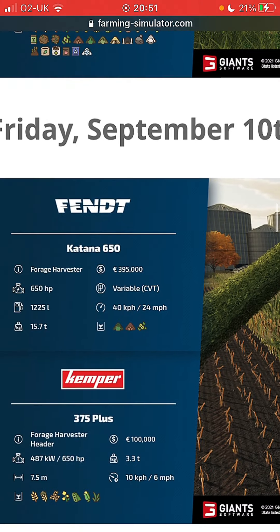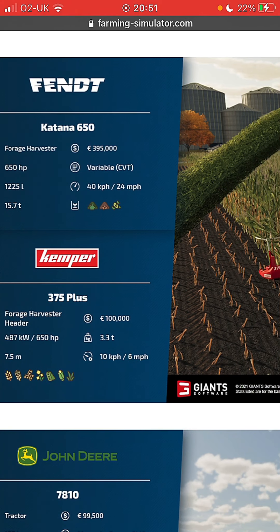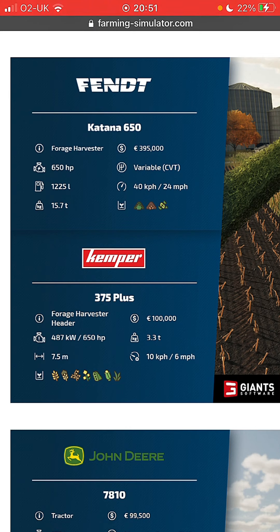We're up to date now. The Fendt Katana 650 - it's a forage harvester. 395,000 pounds, 650 horsepower, CVT variable, 1,225 liters, 24 mile an hour, 40K gearbox, harvests the following crops, 15.7 tons. Then the header - Kemper - for the forage harvester: 100,000 pounds - so in total this whole setup would cost 495,000 pounds. 650 horsepower required, 3.3 tons, 7.5 meters, 6 miles an hour.